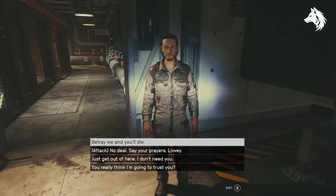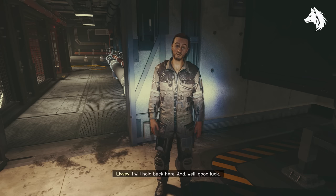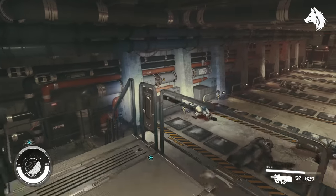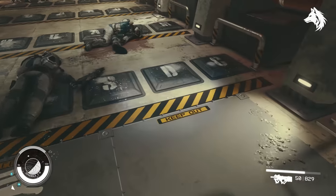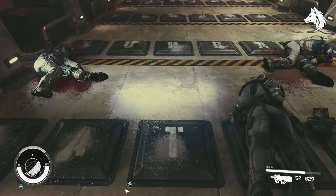Once that's done, you will meet Livy. You can decide to help him or kill him — it's up to you. Then you can move on to the next room with a floor puzzle. Walk over the letters that spell Tyrannus to get past this.